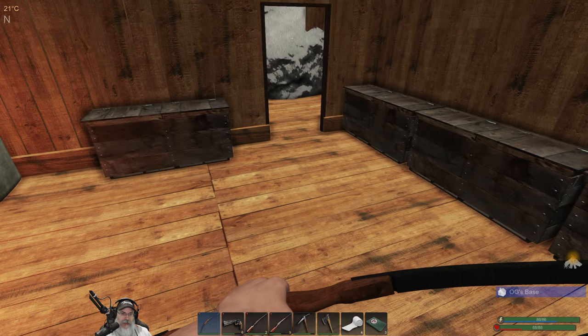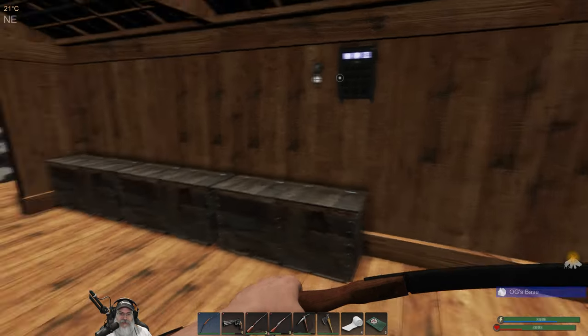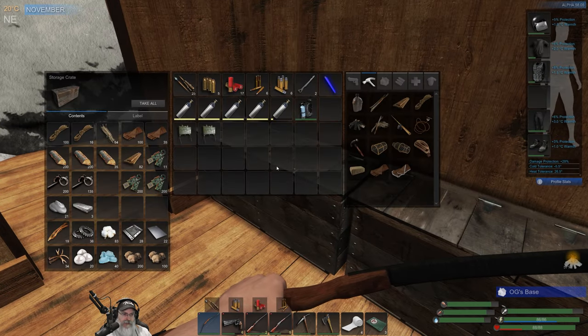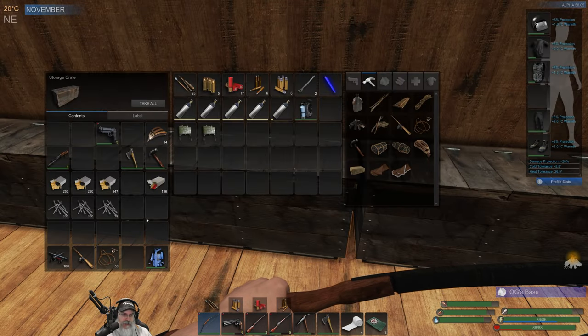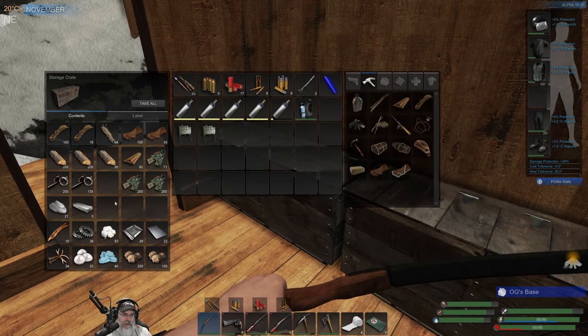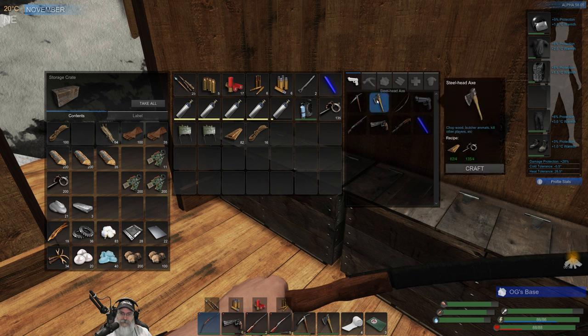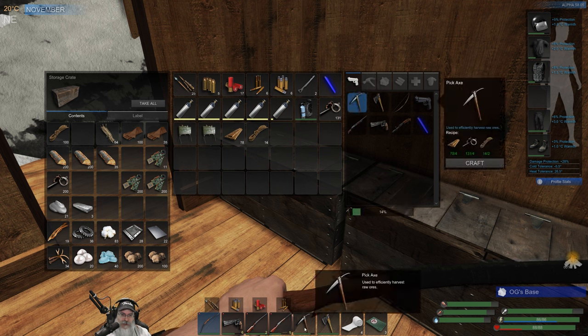Maybe we could take the claymores and set those down to help, but I think the main resource we're after in the caves is crystal. I don't know how much we're going to run into or how easy it is to get to. I want to make sure we have a couple of picks on us, so let's make an extra pick - we have one at about 80 durability and we'll make a fresh one too.